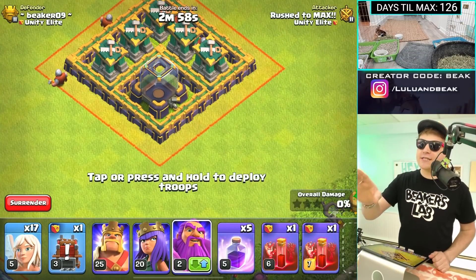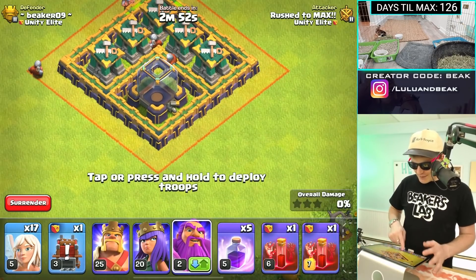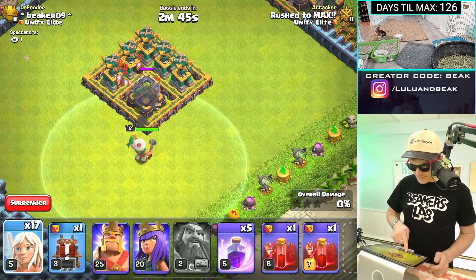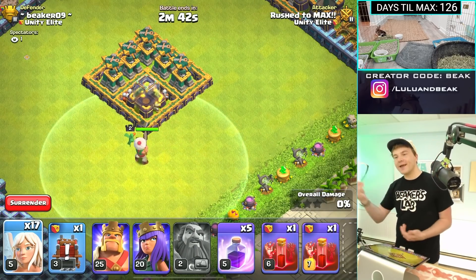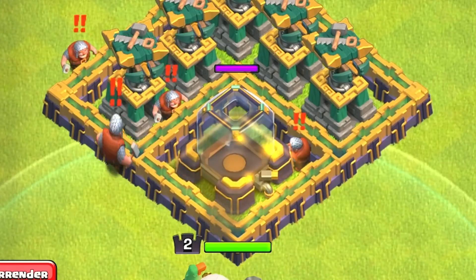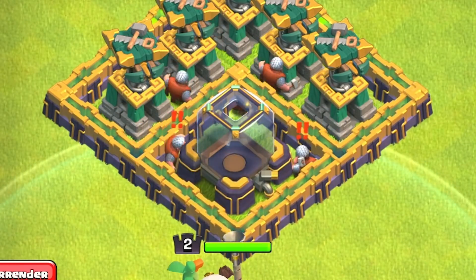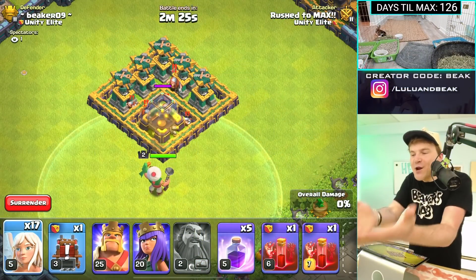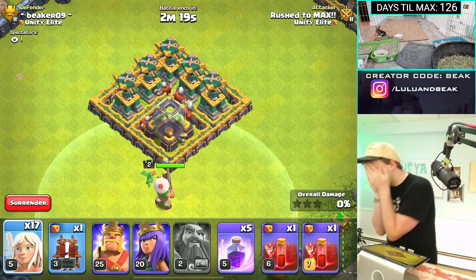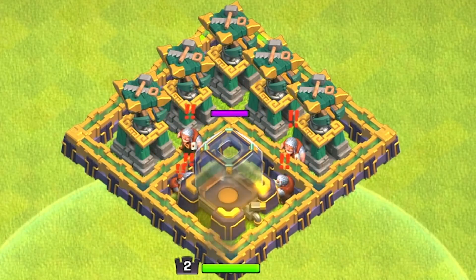All right guys, before we get truly started with the warden, I wanted to do this test with the Dark Elixir Storage because this is a super heavy building. If anything is going to stay alive forever, it's going to be this one. We've already made a never ending battle sequence. This will just go on until the raid ends. It's not even enough to keep them there — they just jump in and then it's done. I am so happy with this. Guys, I want to step it up a little bit. Let's try a rage spell.